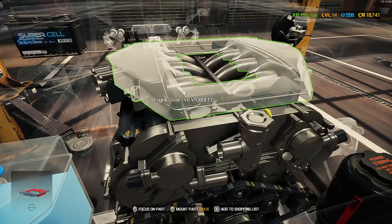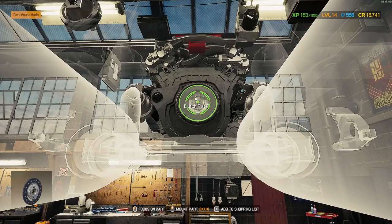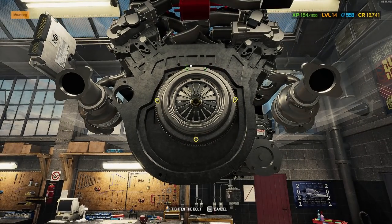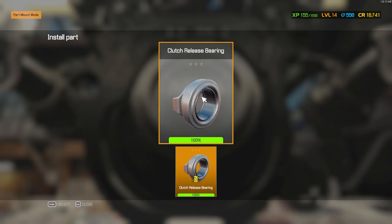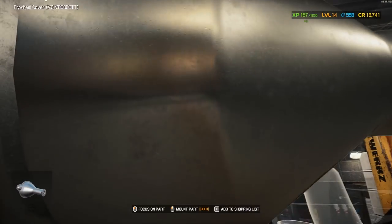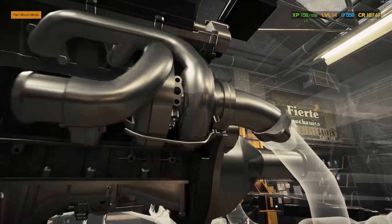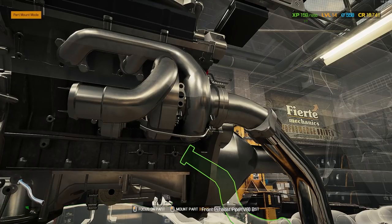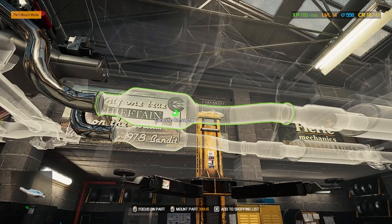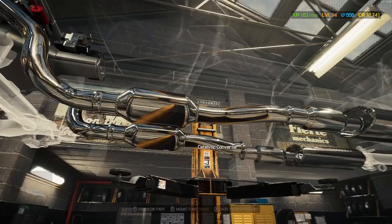We can go ahead and put on the beautiful GTR engine cover. Throw in our flywheel, our clutch plate, clutch pressure plate, and throwout bearing right there. Now we can put on our flywheel cover, and that gives us room for the starter — there it is, in you go. I did buy a performance exhaust for this because I like the sound of these things with the performance exhaust. There it is — catalytic converter, all being upgraded, nice and shiny stainless.